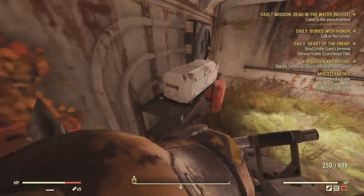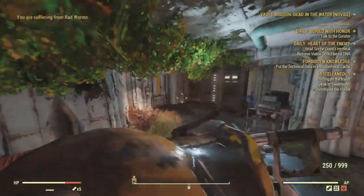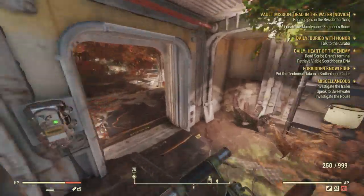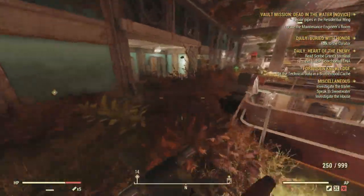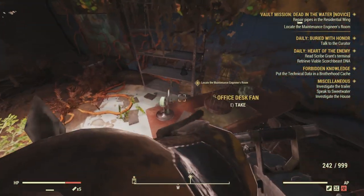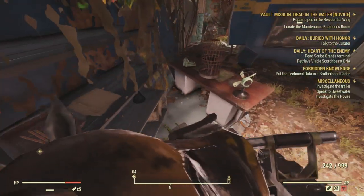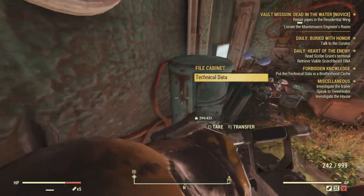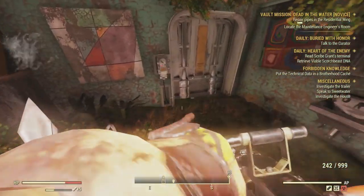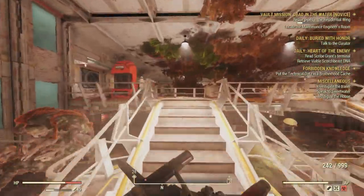After you are done with the atrium section, you are going to go into the residential area. This area is actually really simple. You're going to want to look for three rooms in the area. To get to them is a little bit confusing, so you kind of have to learn the area — especially if you want to do this in regular or expert difficulty. I learned that the workroom and the entrance to the council area is to the north, and I base everything around that. The north side is where I go immediately, all the time.